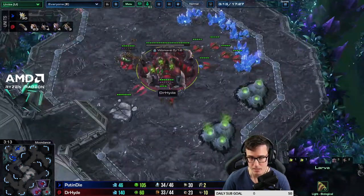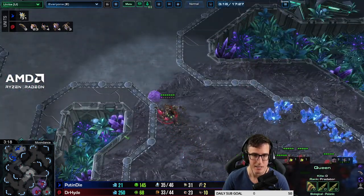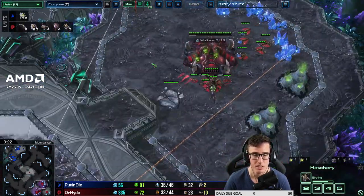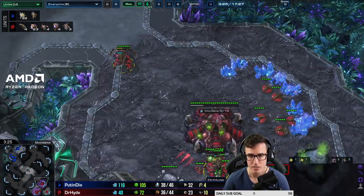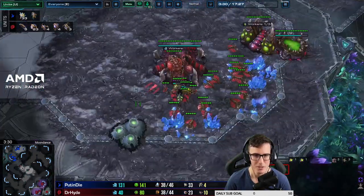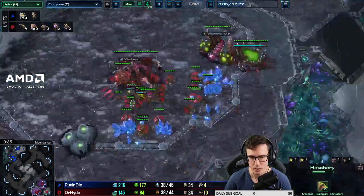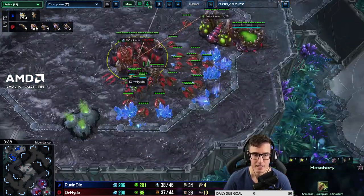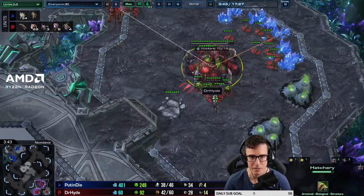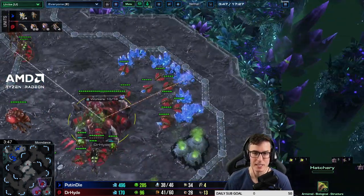You're going a really early fourth queen even before the third hatchery, and you've got a lot of larva saved up. If you go four queens this early, notice you're not building drones - you've got six larva sitting there. The units tab and idle larva tells you why you're not spending money. In this case it's because you're spending all your money on queens - incredibly expensive this early. You can go to five, six, seven, eight queens in every matchup, that's fine.